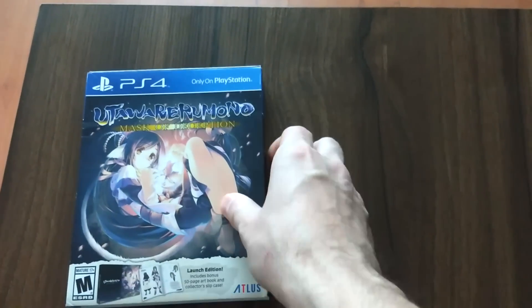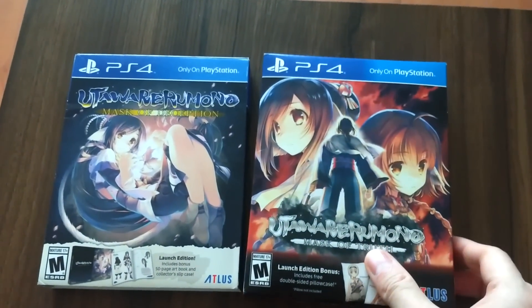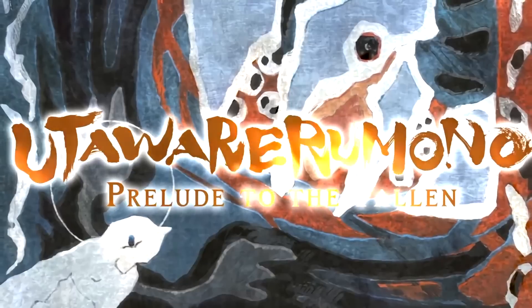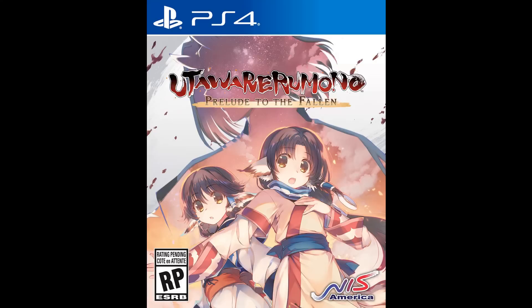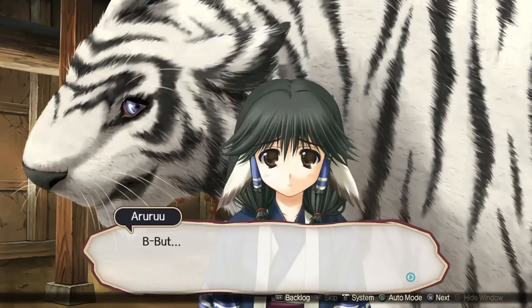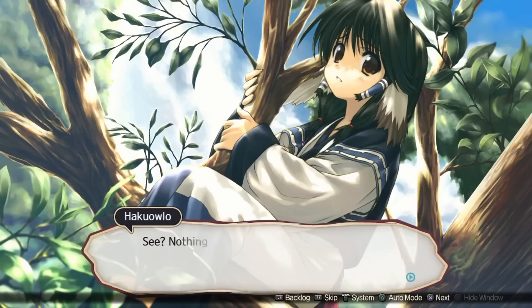The ones you've probably seen more often are these two, which are actually a duology — Mask of Deception and Mask of Truth. However, there's one little game missing that I don't own physically, and that is Prelude to the Fallen, which is the very first Utawarerumono game in existence. And that's the one you need to start with. These games are like the Trails series — you need to play the first one first before you jump into the others.